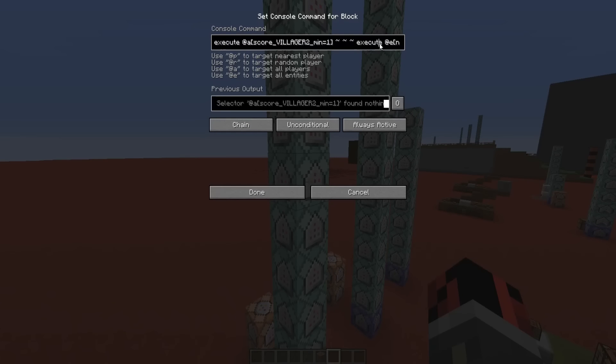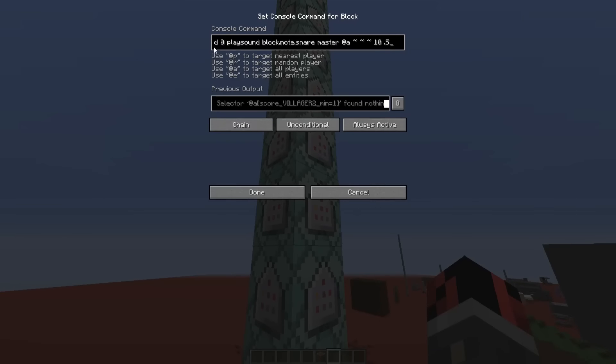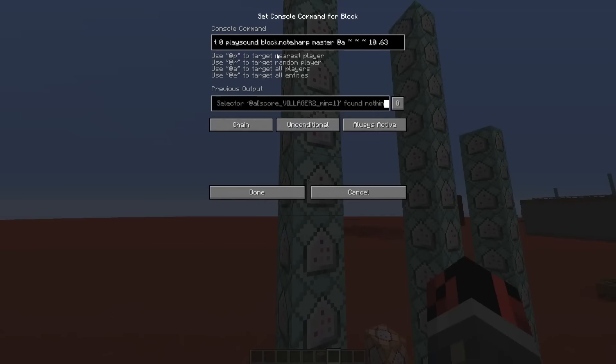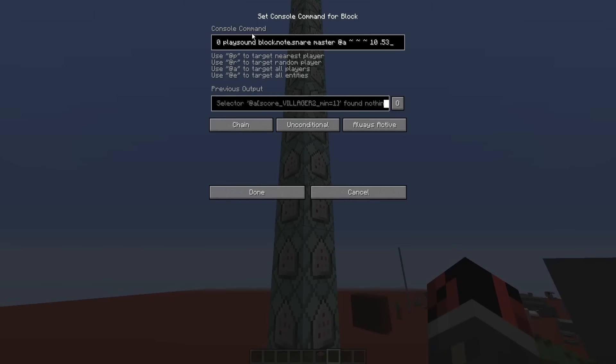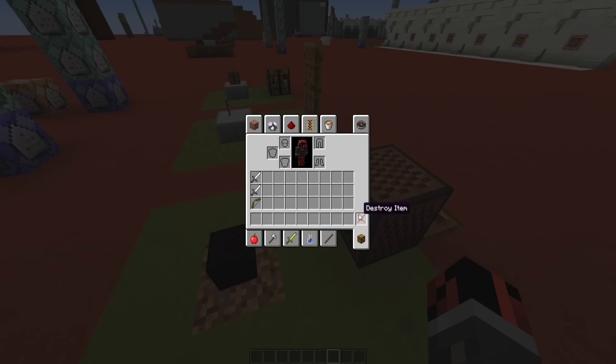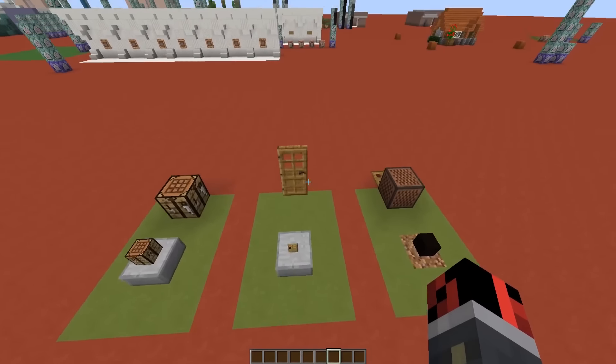To detect which block is placed under the note block I used the execute detect command. Relative to the villager, it detects whether there's a dirt block or a sand block underneath. Depending on which block is detected, different sounds are generated — block.note.harp for dirt, and block.note.snare for sand — each with all the different pitches. I only implemented dirt and sand; there are other sounds for wood and other block types, but adding them all would require even more command blocks.